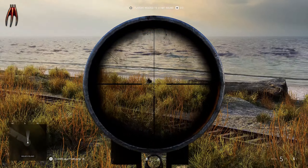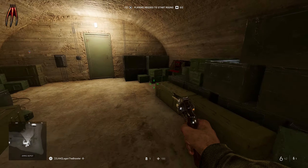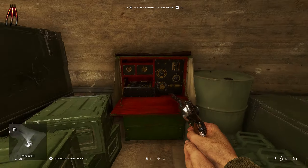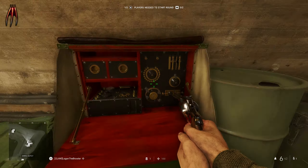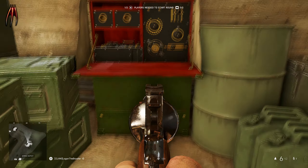If we go to flag D, we can find an MCOM station in one of the bunkers. These look like the one from Battlefield 1 where we used to hear morse code. This one is silent and we have not figured out the purpose of it yet.